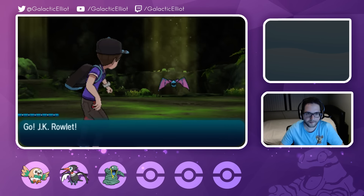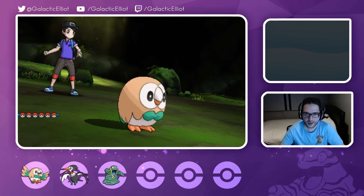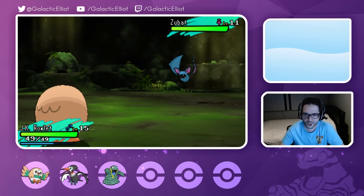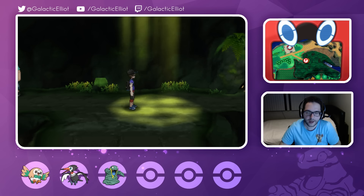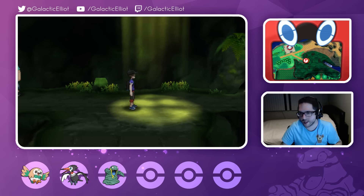We can find Pokemon over here now as we weren't able to before. Let's see what we can find - probably Rattatas, but still. Zubat! Alright, alright, alright - that's not too shabby. But anyways guys, if you did enjoy the episode be sure to drop a like. We're going to wrap things up around here. Thank you so much for watching this episode of Pokemon Moon playthrough. Be sure to check the playlist in the description below and check out the other episodes of this series as well. I'll see you all later - peace out!